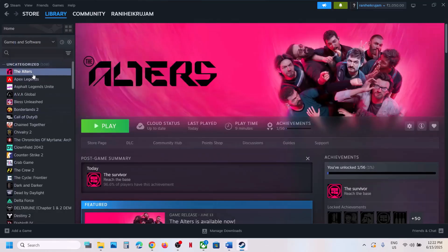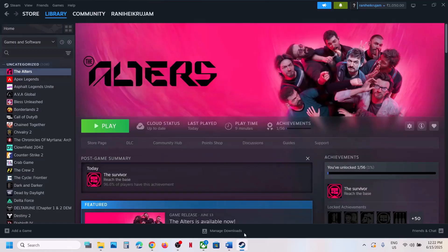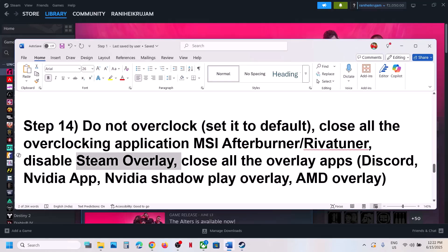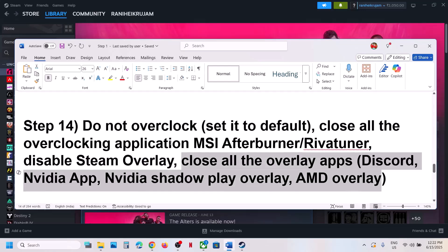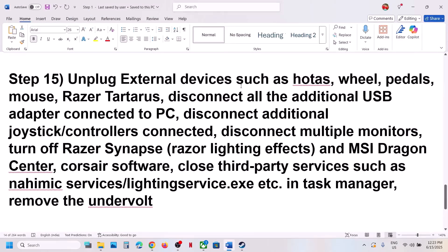Disable Steam overlay: right-click the game, select Properties, go to General, and turn off the option that says Enable the Steam Overlay While in Game. If you have Discord running, go to Discord settings and turn off the overlay. If you have the NVIDIA app running, go to its settings and turn off the NVIDIA overlay. Close all overlay applications and then launch the game.